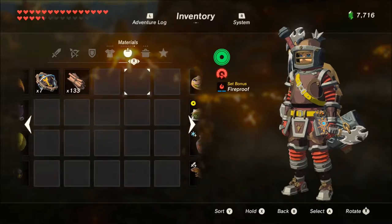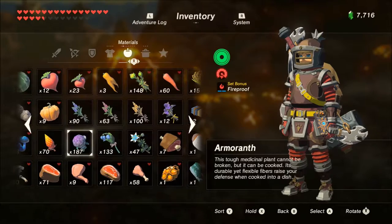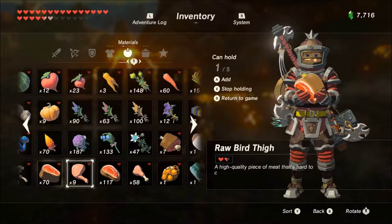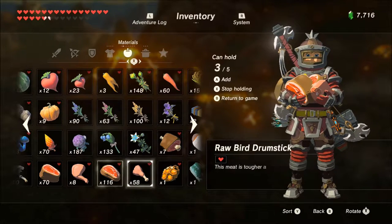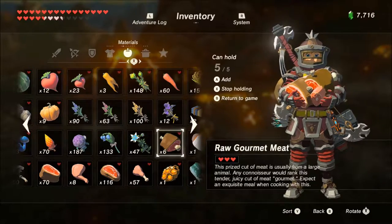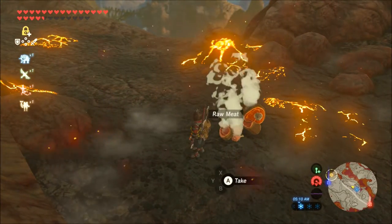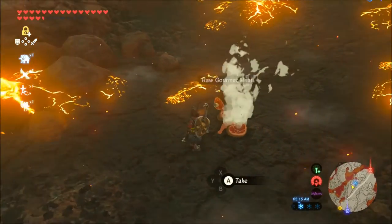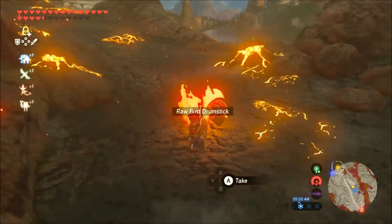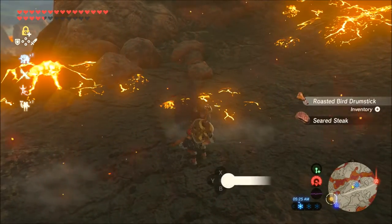Let's see what else we can throw out here. We've got some raw prime meat, bird thigh, raw meat, and some gourmet meat — five pieces. Throw it out there, have a little barbecue. You can see it starts smoking, catches on fire, and there we go — everything is cooked.